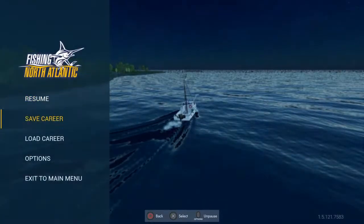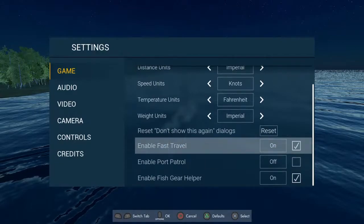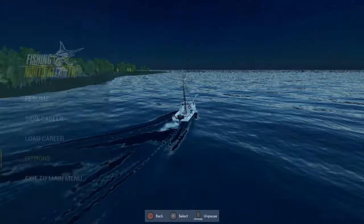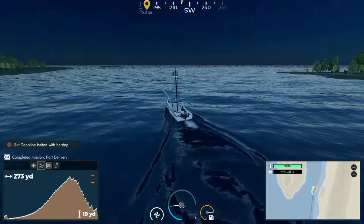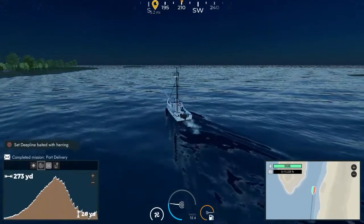There is an option right here — Enable Port Patrol. For players who want to play in a hardcore mode, turn off your fast travel, turn off your fish helper, and turn on port patrol. They will fine you for speeding. I got fined $600 because I refused to stop speeding.